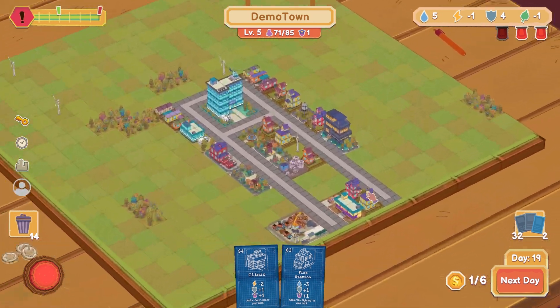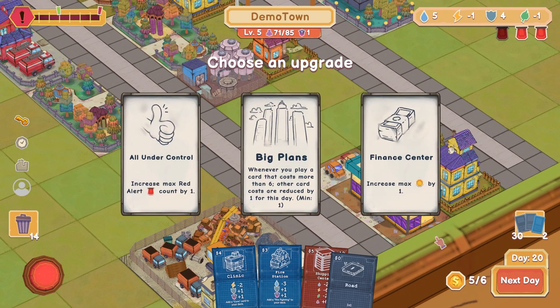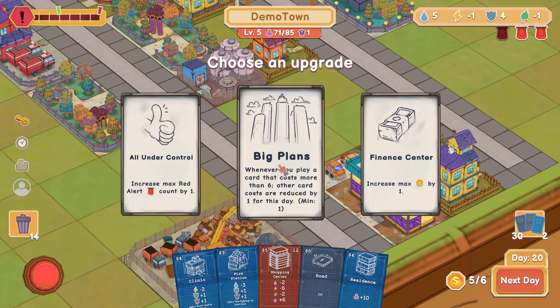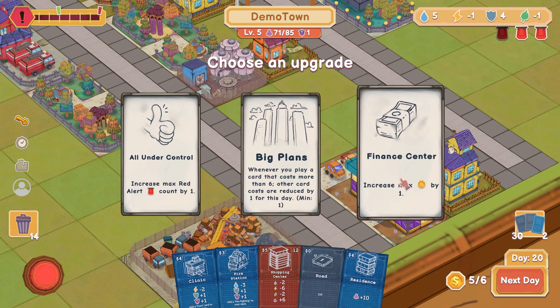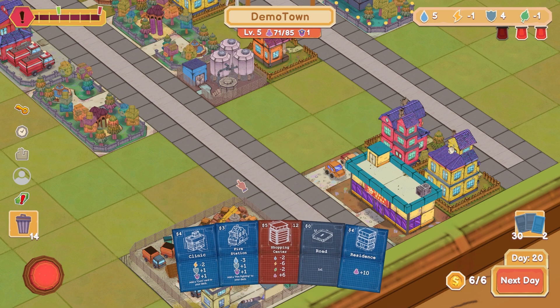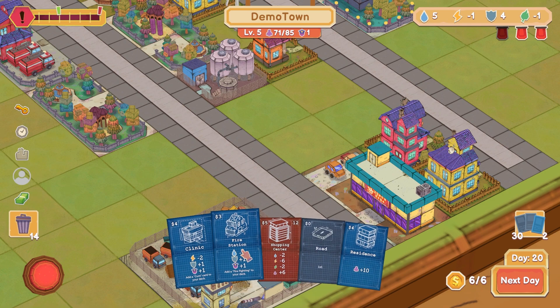Map is fairly generous in size here. Next day. Choose an upgrade: All under control — increase max red alert count by one. That seems decent since we're already at three. Big plans: play a card that costs more than six, other card costs reduced by one this turn — I can't even afford that. Increase max gold by one. Yes — finance center. Now we've balanced out, because we had one plus and one minus. I can afford things that cost six now.